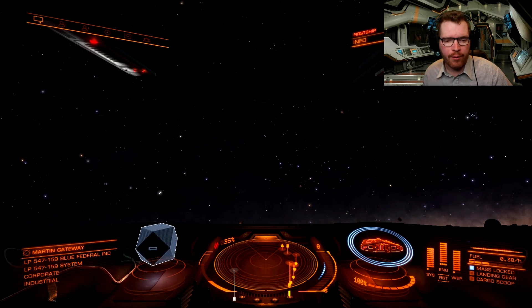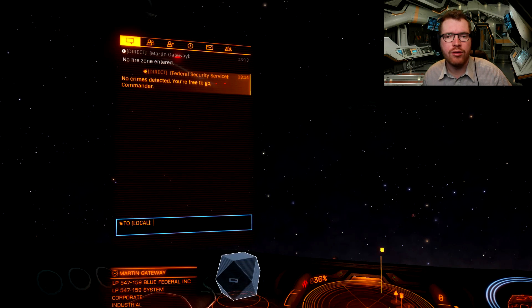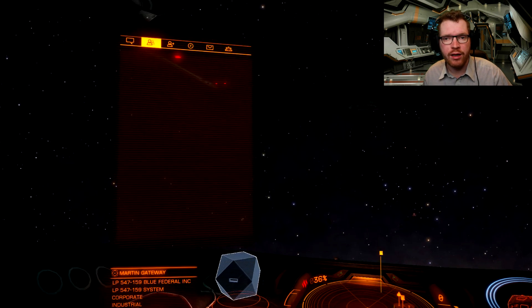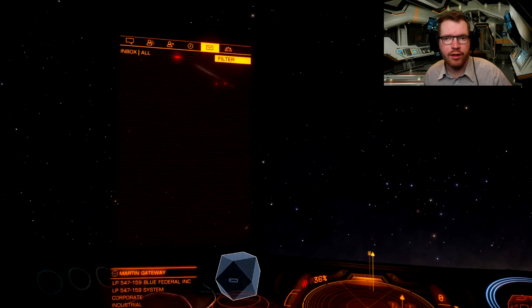Let's start in the upper left hand corner where you have the comms panel. Here you have access to chats, you can access your friends list, you can join wings, multi-crew, and you also get information about your mission updates as they come.